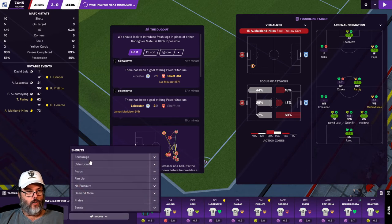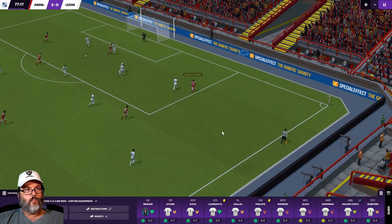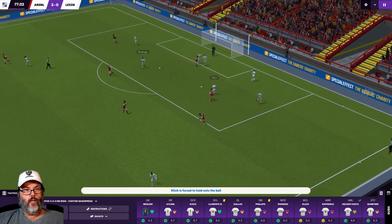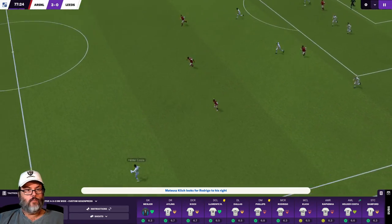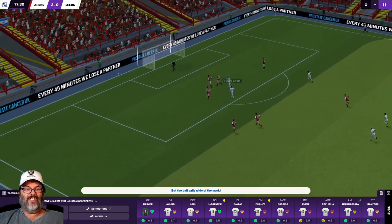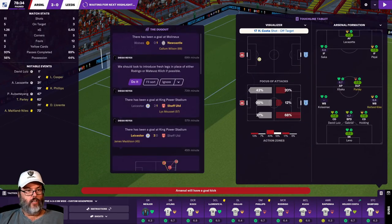Oh man. Saved, knocked away. Good outlet ball to Costa - he drives inside. That wasn't good at all.